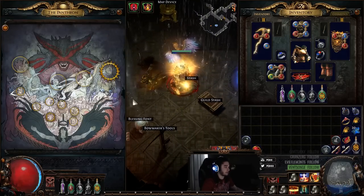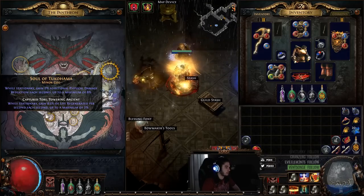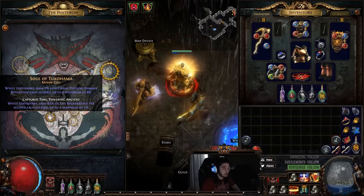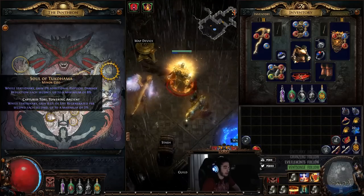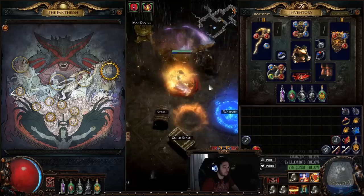I also changed my Pantheon a little bit and we picked up Soul of Tukahama, simply because I feel on bosses I can just face tank them — I can just sit there and sit still. 8% Physical Damage Reduction and 2% Regen is quite a bit of Physical Damage Reduction. So this is honestly not a bad thing to take. Problem is when I'm mapping, it's never on — I'm just going zoom, zoom, zoom.